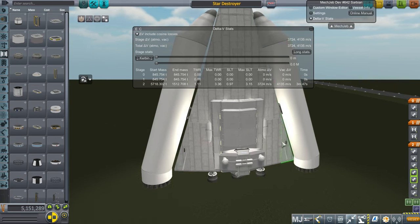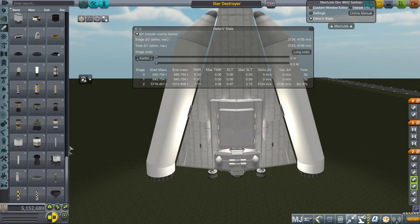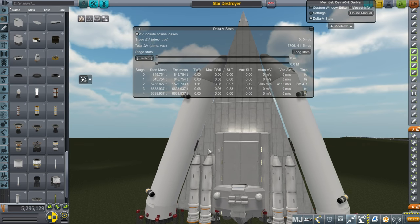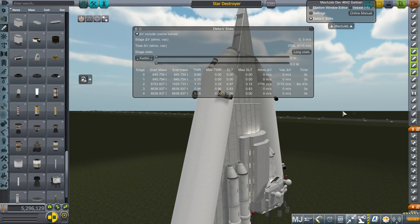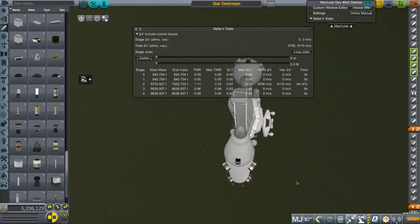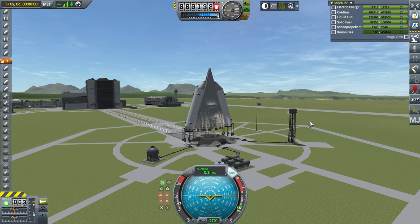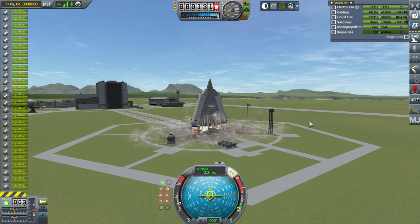Down to a more reasonable way of launching this — two huge side boosters, each with 25 Vector engines, so 50 total again. I didn't feel like we were going up enough; we didn't have the right thrust-to-weight ratio with 50. So I slapped on some boosters — I think those are from Venstock Revamp. These super boosters, you see them in my colonization series too.